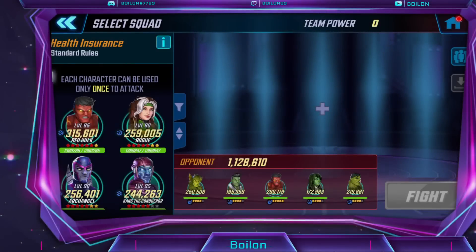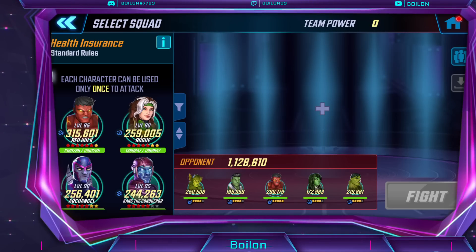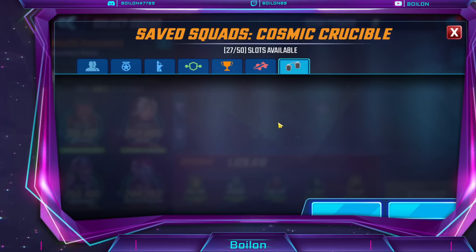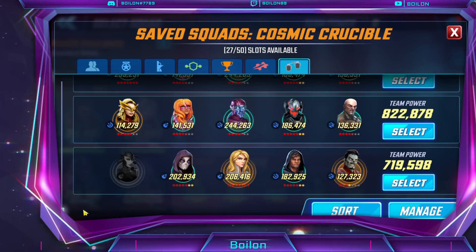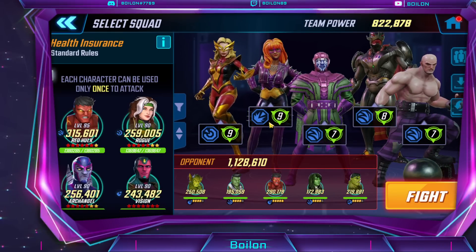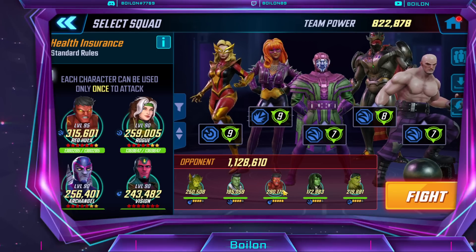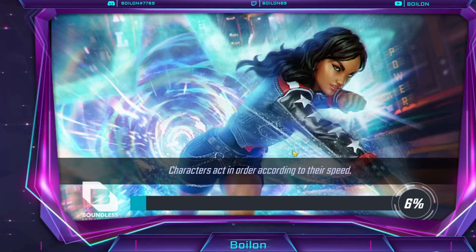Okay, so right off the bat we're going to try Masters of Evil. I have been told that because of the mass healing and the removal of buffs — positive effects being removed — that this might actually be challenging for them. So if this doesn't work, I'm going to try Gamma as a mirror match. But it's a big punch-up — like 300k — because my Moonstone is not that powered up, and they have a really high-powered G17 Red Hulk.